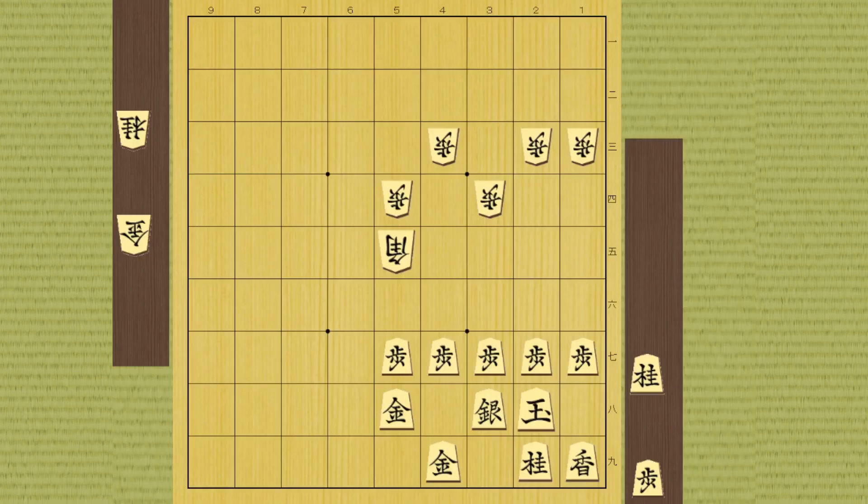Hi everyone, this video is a continuation of the previous one and we are going to learn some crucial defense moves against bishop for Mino castle. This position is very familiar, and books always tell you that pawn f6 is correct and your opponent is going to take it, right?